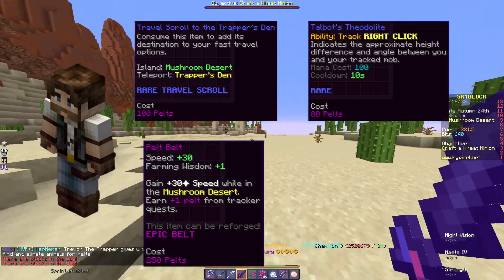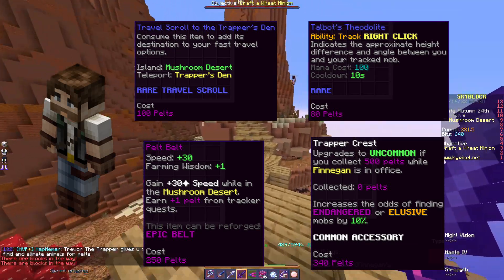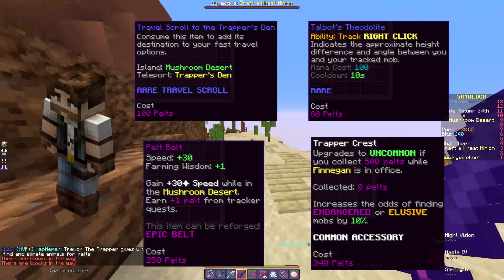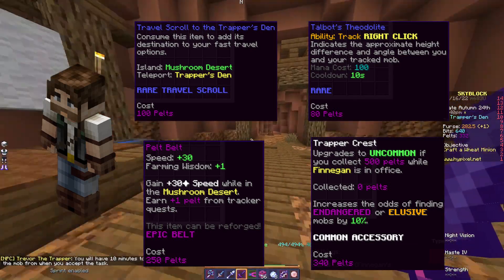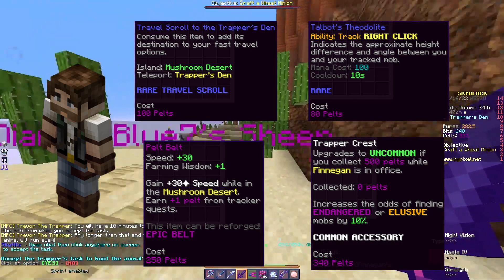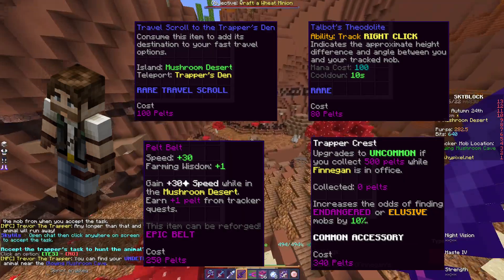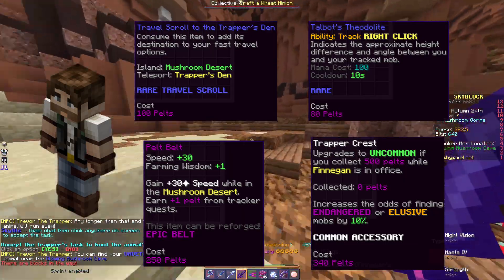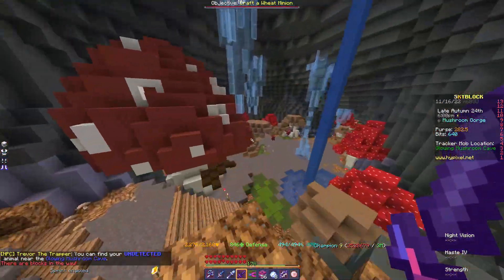The fourth item is the Trapper Crest. The Trapper Crest is a tiered accessory beginning at common rarity and improving to uncommon after 500 pelts are collected. After its rarity has been upgraded, it can be re-combed into a rare accessory. This item is what will make you bank, as they are going for around 4.5 million coins currently.